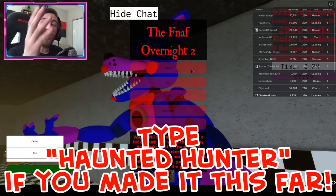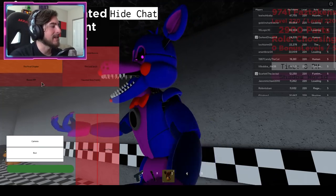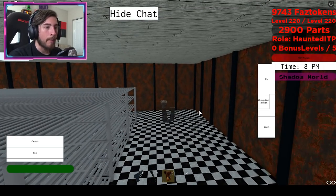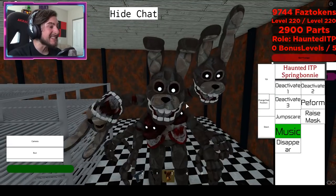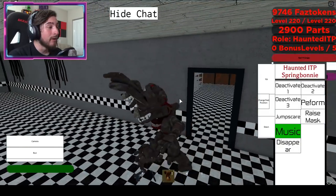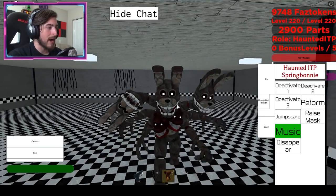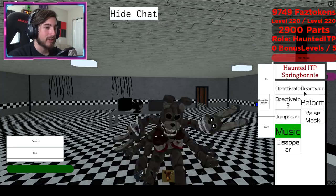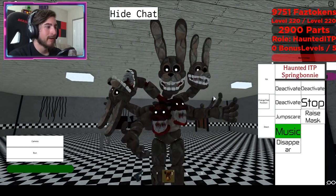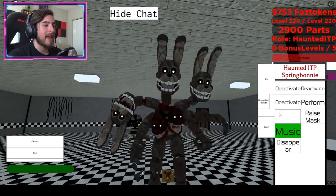If you want to check out the badge more, come back to the main game — Roleplay, Events, next page. Haunted ITP. That is so cool. This is my favorite one right here. Deactivate, Deactivate Two, Deactivate Three. I guess too many heads make you fall over. Perform — that is awesome. Jumpscare — of course. Five heads shoot out.